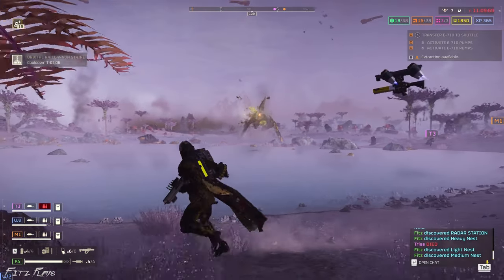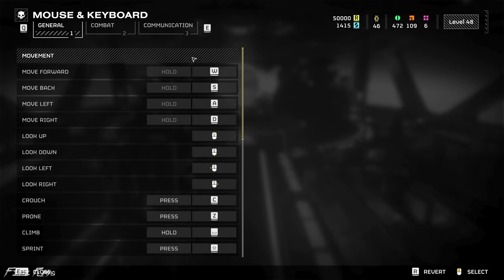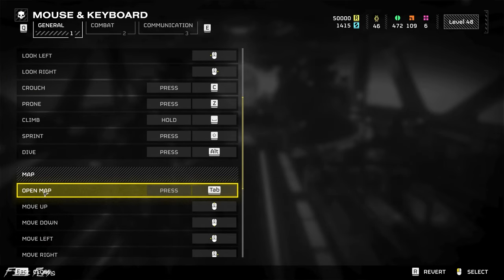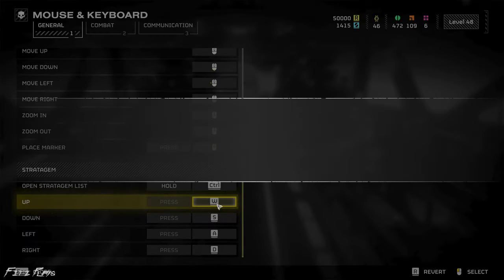just change your key bindings. Open the options menu, then select mouse and keyboard, then change key bindings. Scroll all the way down to stratagem and change your up, down, left, and right keys to something other than WASD.